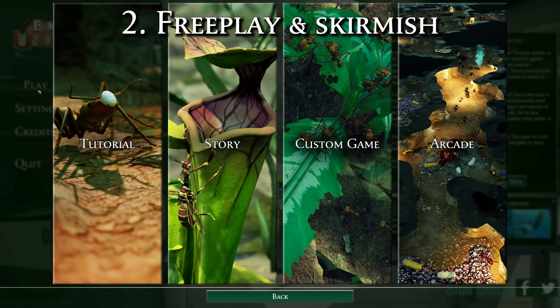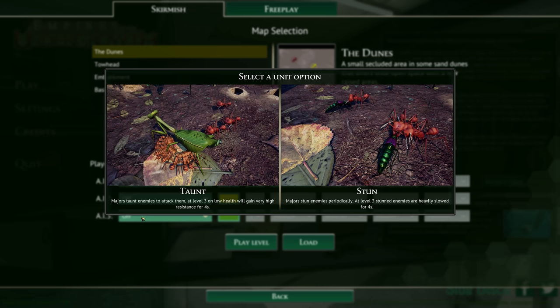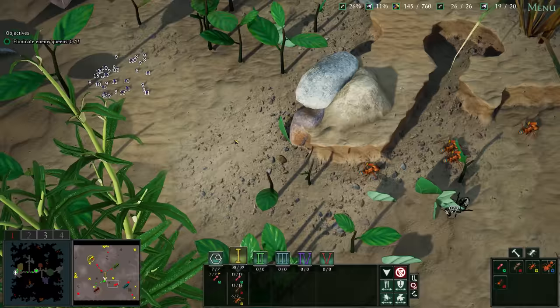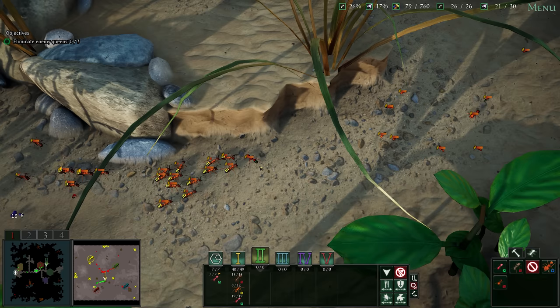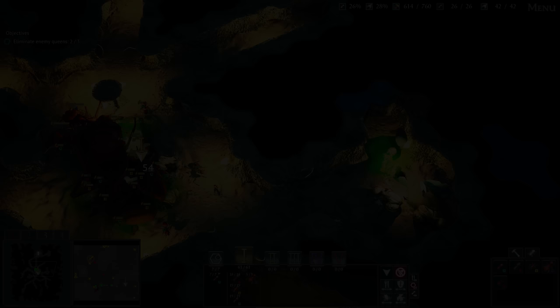Freeplay is now part of the custom game menu, which also has the new Skirmish setup. Skirmish is a streamlined mode allowing players to quickly jump into a game with AI-controlled colonies in a freeplay map. A Skirmish game will have preset food sources and landmarks and in some respects will operate like a campaign level — so Leafcutter leaves won't regenerate, landmarks won't change over time and such like. Its emphasis is on colony versus colony combat rather than the environmental challenges that a full freeplay game offers.